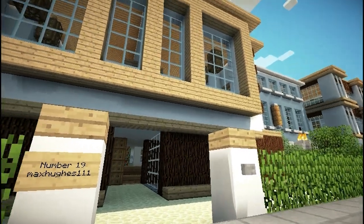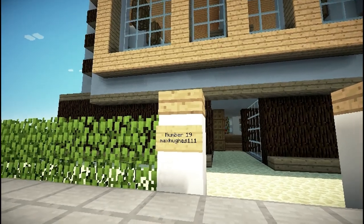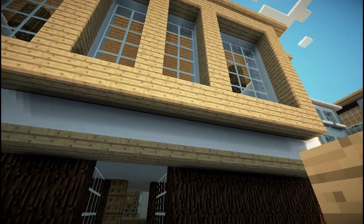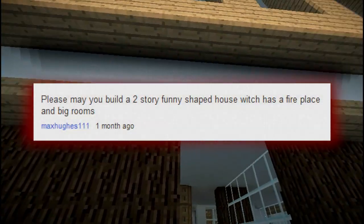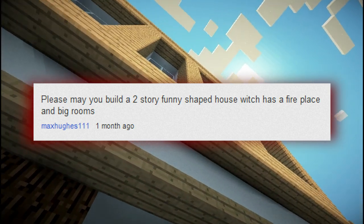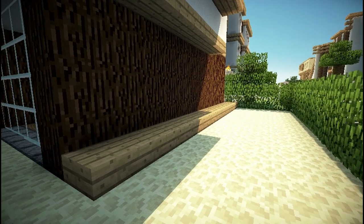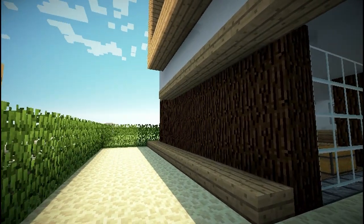Hey guys, welcome back to another episode of Minecraft Big City request houses. Today's house was a little bit unusual — it was requested by Max Hughes in the comments. The request was very simple: please build a two-story funny shaped house which has a fireplace and big rooms. I did try to accomplish that and I think it was done.